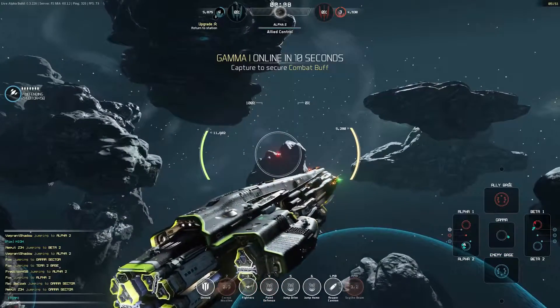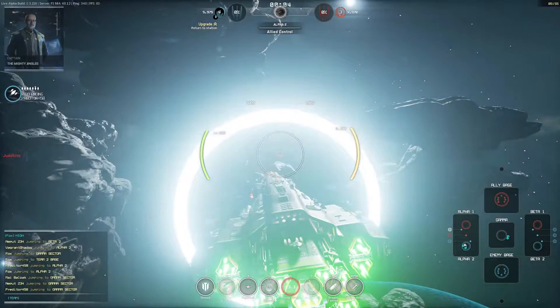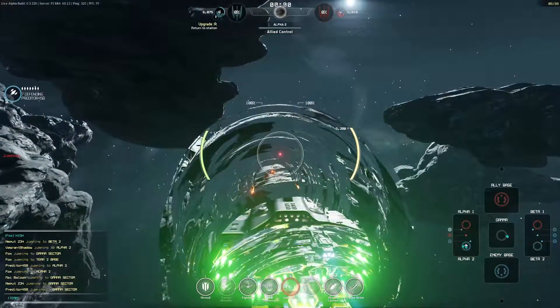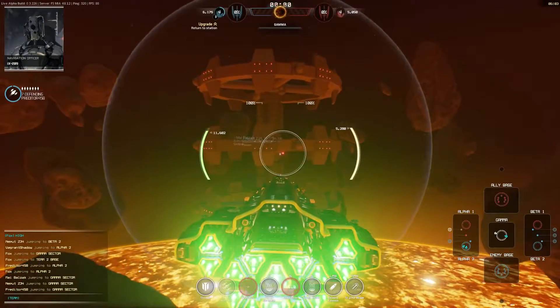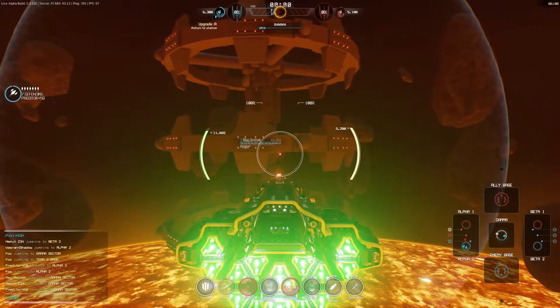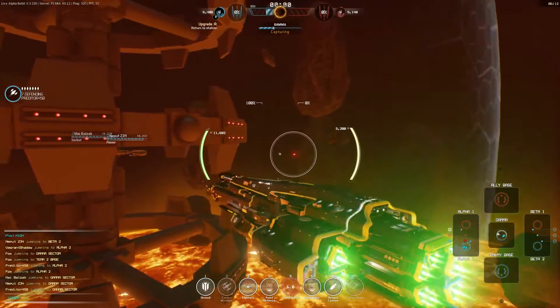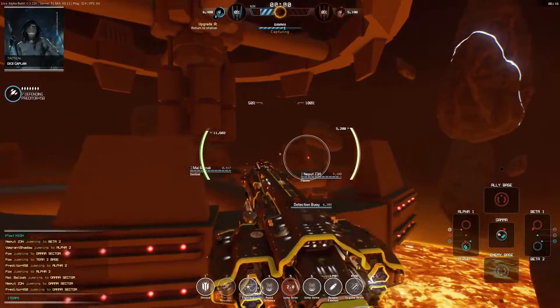Our team has done fantastically well in the beta lane. We're now going to jump over into Gamma because it is about to become available and we're going to try and capture it for our team. This particular ship is a premium ship - I'm not entirely sure why I have it, it might be because of the Founders Pack or whatever they called it that I've had for quite some time.